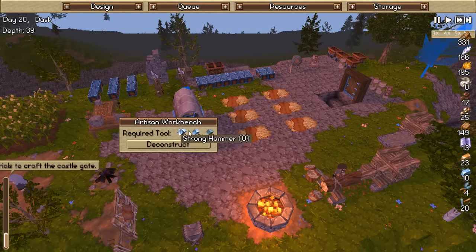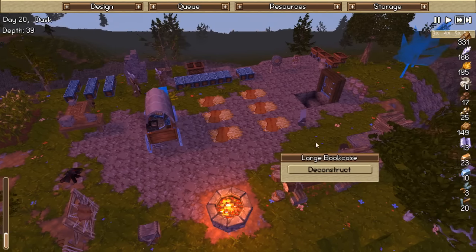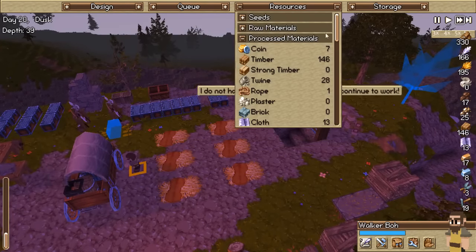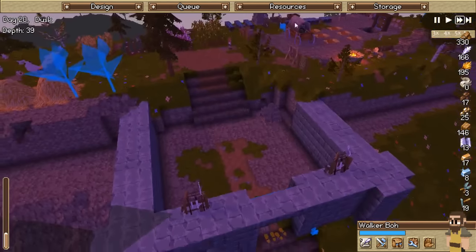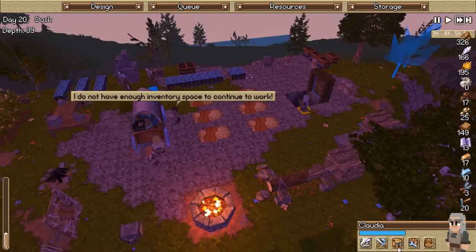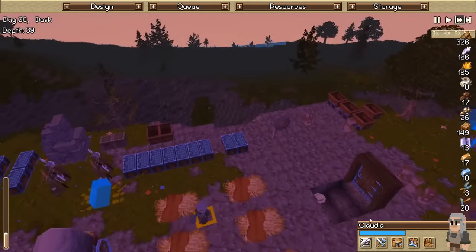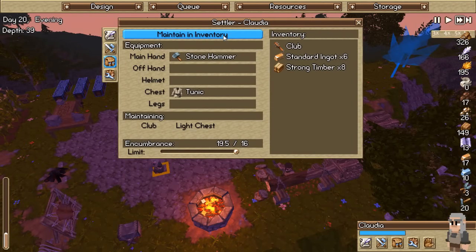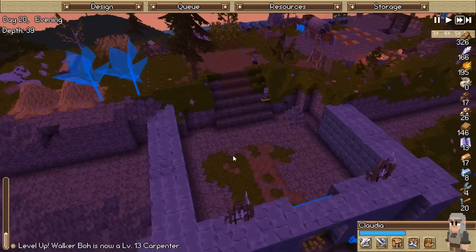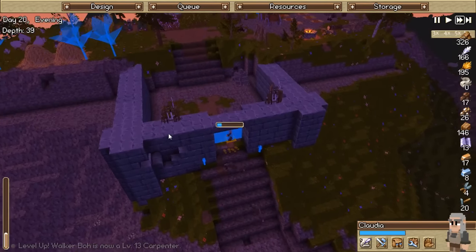This is the artisan table - requires a strong timber. Actually a stone hammer also works. I'm not even sure what we need the artisan workbench for, to be completely honest. She should have been constructed. You're maxed out so you better have enough inventory space. Walker Boy is now level 13 carpenter - nice, he's getting there. Four more levels and we'll be able to construct the most powerful bows.